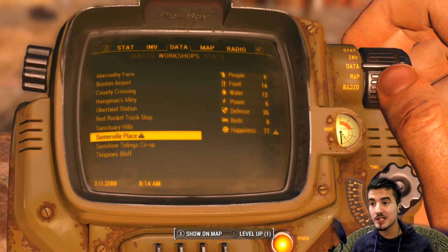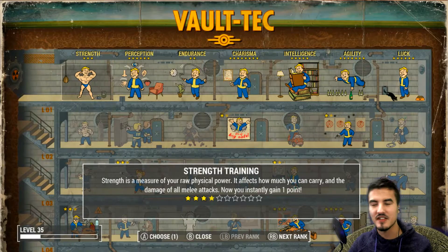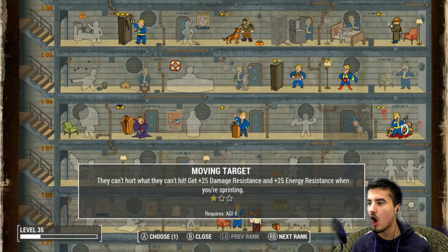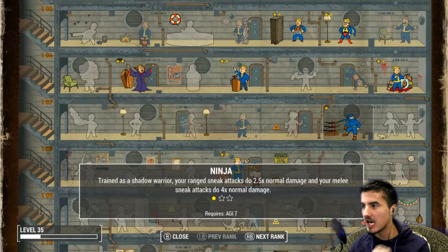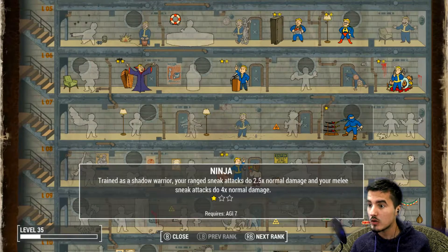So what we're gonna go do... oh, I leveled! Yeah, I was building things in the settlements, and that gives you experience - aka I leveled. What are we gonna put into? Maybe the perk that we've been spending all of our points just to get to? Boom. Now I actually may take a break from this - I know it's kinda crazy, I just got it. But I think that's enough damage. We pretty much one-shot things in general when we're sneaking.